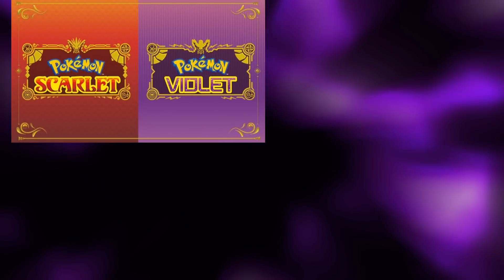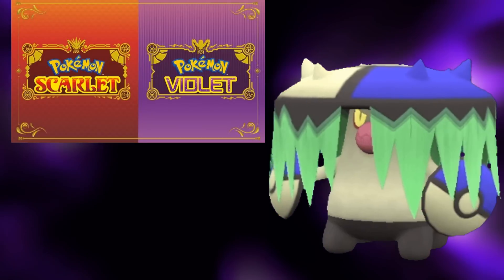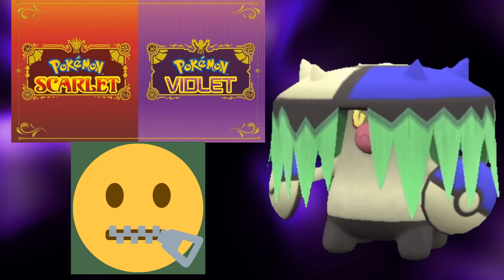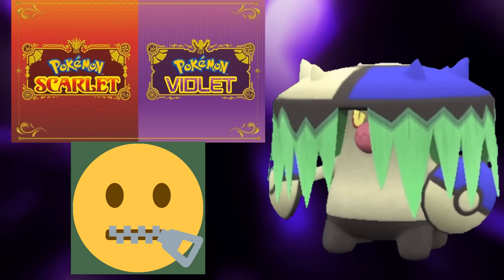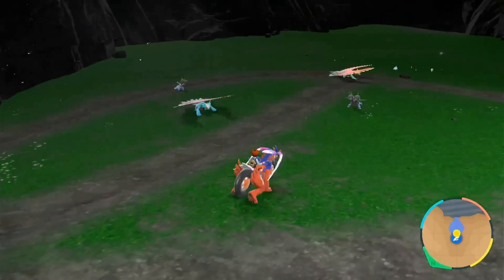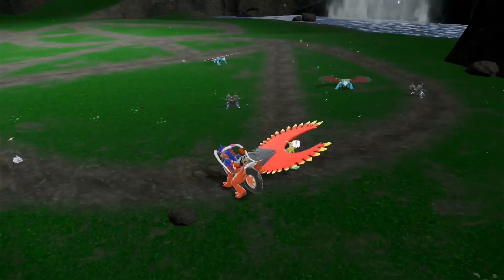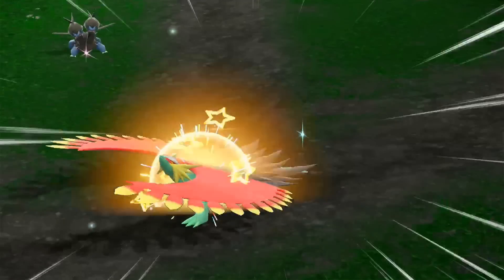In Scarlet and Violet, however, it is quite different. When a shiny Pokémon spawns in these games, it is completely silent. But to top it off, there are no visible sparkles either. The only way you can tell something is shiny is by being able to determine if the overworld sprite is shiny, or by running into the Pokémon to see the in-battle sparkles.